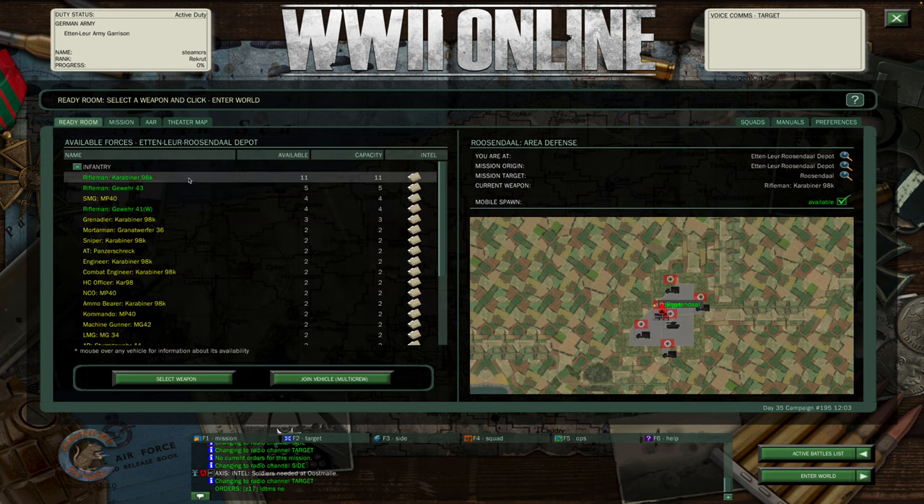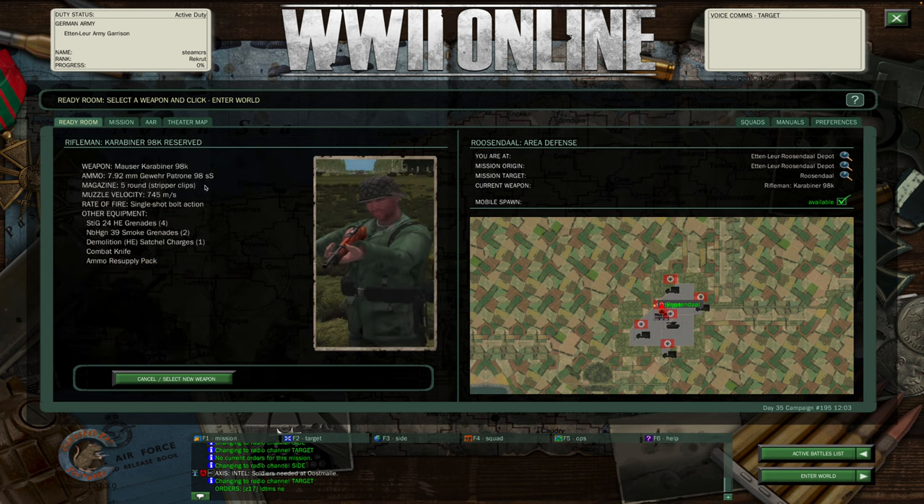Suddenly I've got units available. If you double click, you can select and reserve that unit and then spawn in by clicking this button.